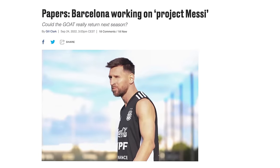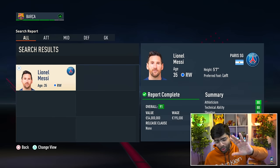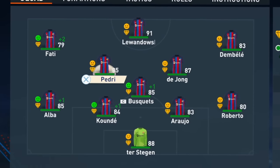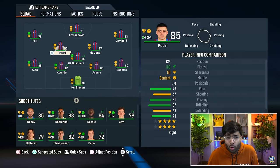Talking about that number 10 jersey — Leo Messi. I've heard rumors about him potentially rejoining Barcelona, but for the first season I'm not going to do that. Never say never though. The rest of the team gets even better, especially with Pedri and De Jong in midfield, plus a youngster like Gavi who's just 70 rated — how insane is that? That midfield is sorted.